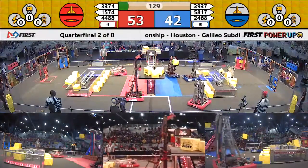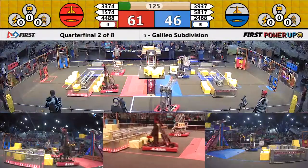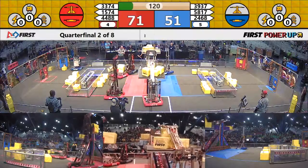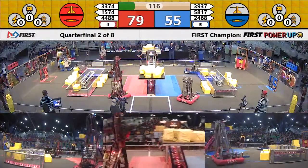44, 88 looking to add to the lead. They've got another power cube up onto the scale. 58, 17's got a cube. Scale is not neutral yet, still in favor of red. Four cubes to three now, advantage red on the scale. Now make that five to three, advantage red.